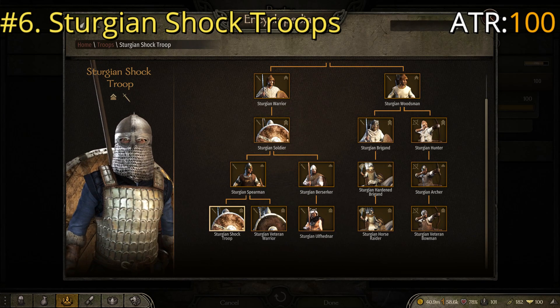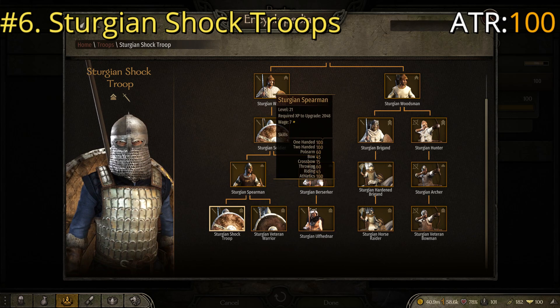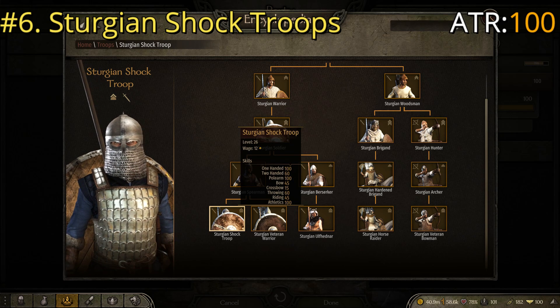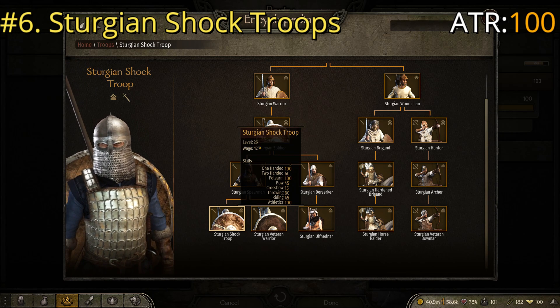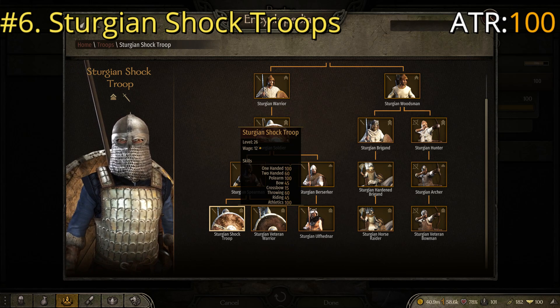The Sturgeon Shock Troop is the far left if you follow down through the upgrade path: Warrior, Soldier, Spearman, Shock Troop. Key stats for the Sturgeon Shock Troop are one-handed of 100, polearm of 100, and athletics of 100, giving it a balanced average troop rating, or ATR, of 100.